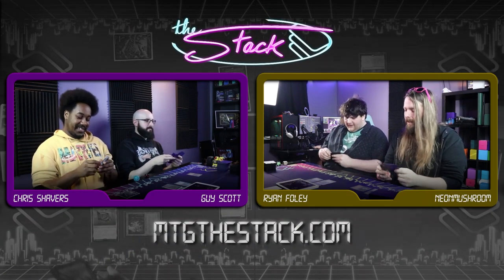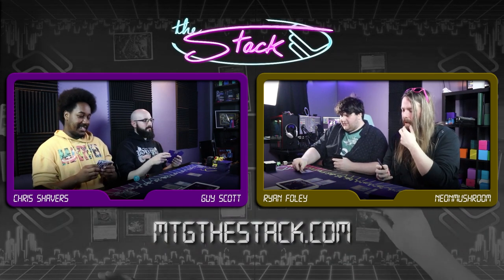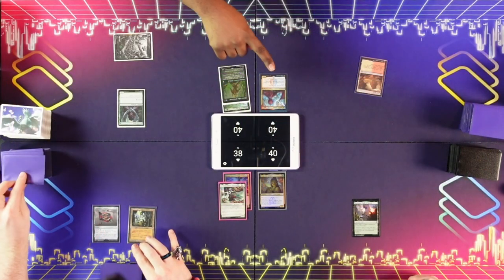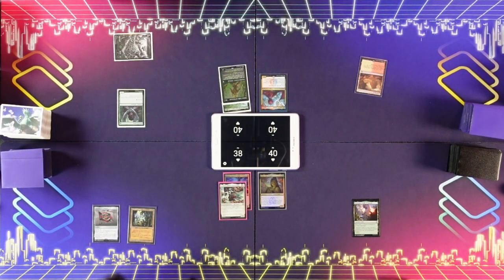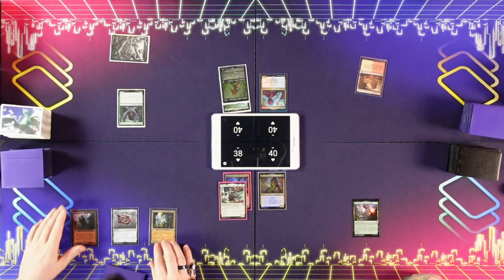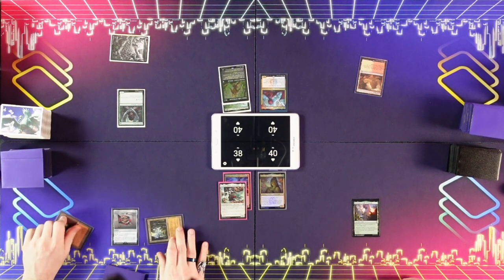I'm the only one playing black so I don't have to worry about Opposition Agent. Here's the out of my life. Untap. I'm going to do a Command Tower and then — I'm a big fan of paying two life — how about a turn two Arden? Is everyone cool with that? Pass.